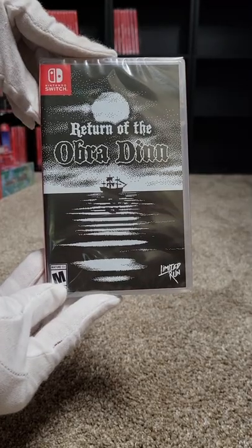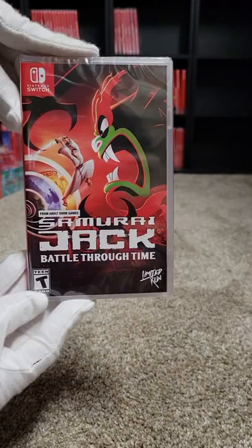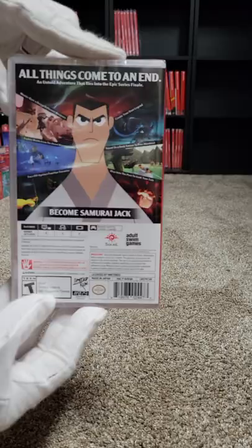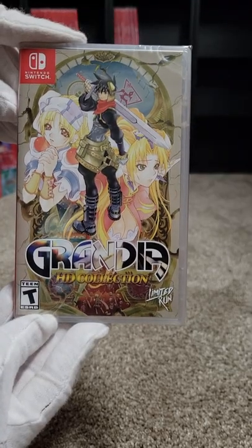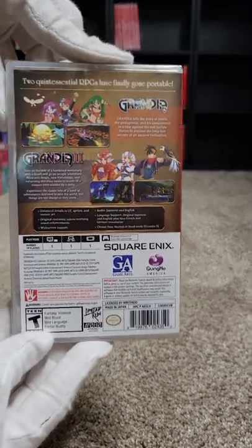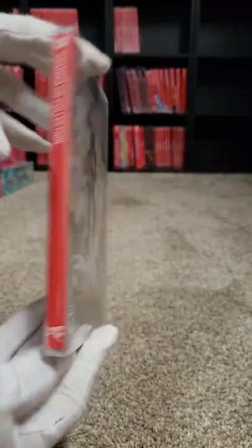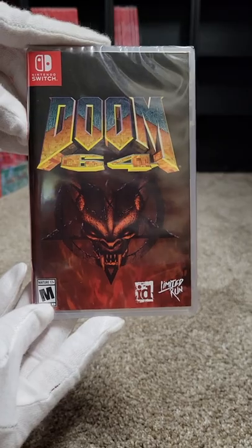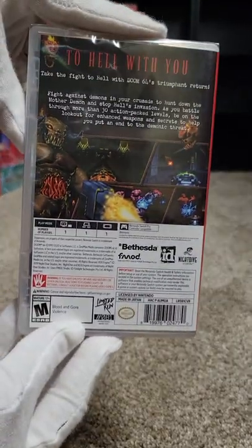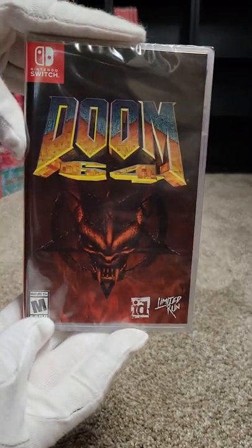Seventy-eight we have Return of the Obra Dinn. Seventy-nine we have Samurai Jack: Battle Through Time. Number eighty is Grandia HD Collection — you can also get this on Play-Asia, they have an Asia version as well. At number eighty-one we have Doom 64, and I think this year they're also launching it on PlayStation 5 and Xbox.